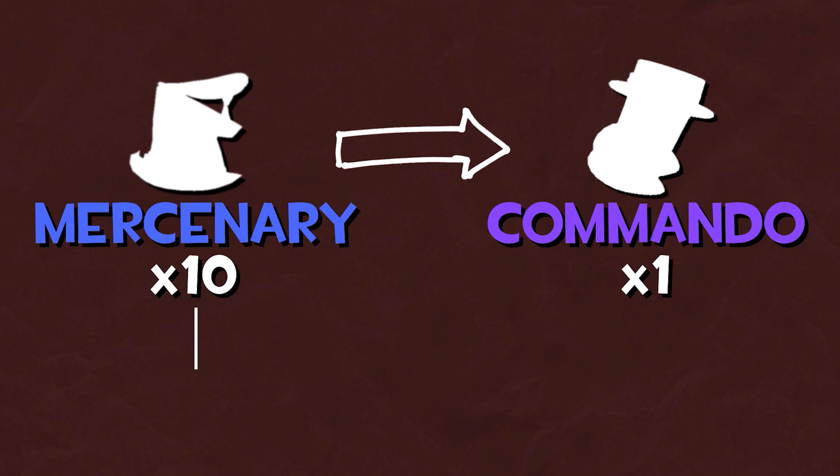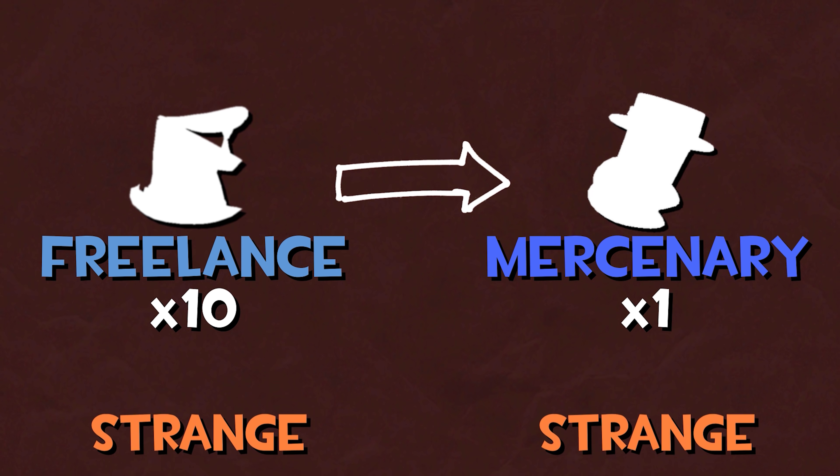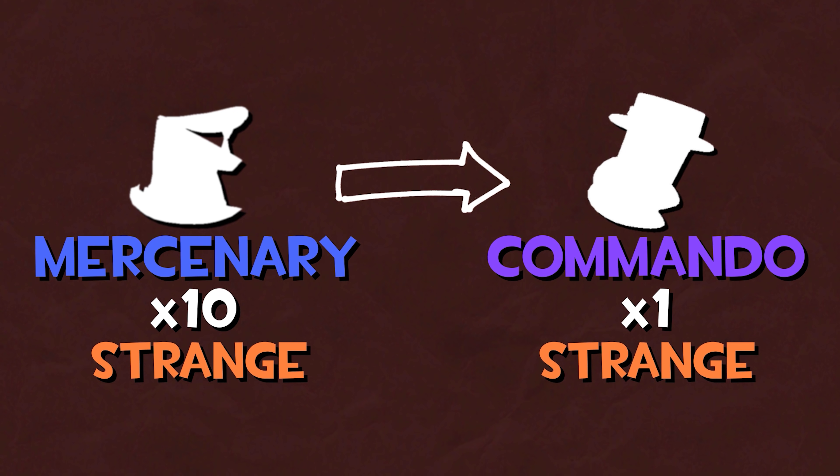All 10 items must be either strange or non-strange — you can't mix the two together. 10 strange items would give you a strange item, and 10 non-strange items would give you a non-strange item.